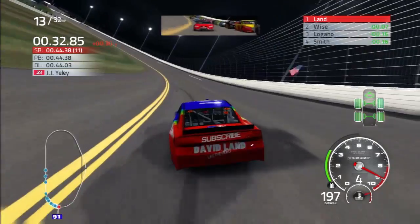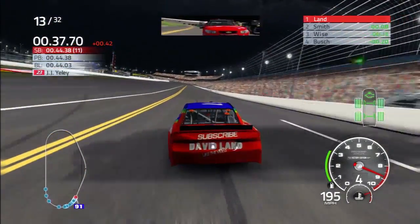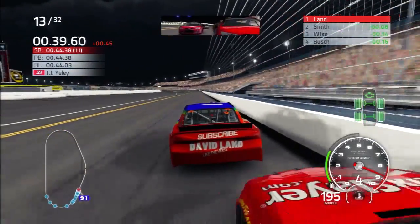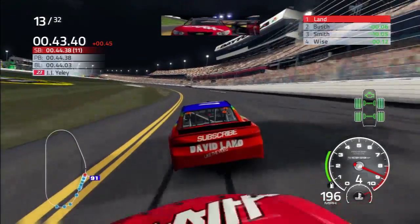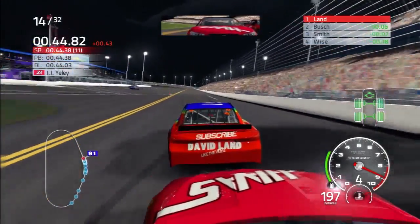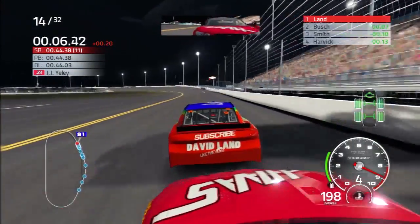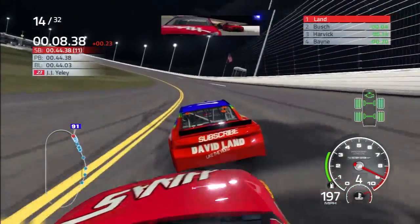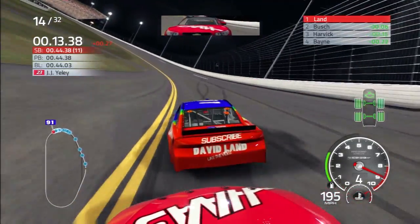We get in behind and slam Regan Smith and give the doji doji a little bit of love here, down into turn three. We'll take the lead — why not? Looks like he's going to tuck in and draft behind us. See how long we can lead it anyway as here comes Regan Smith working to the outside. We'll block him — we'll be the Pied Piper at Daytona here. We should be in a Dale number 8 car, except Teresa Earnhardt would sue us.